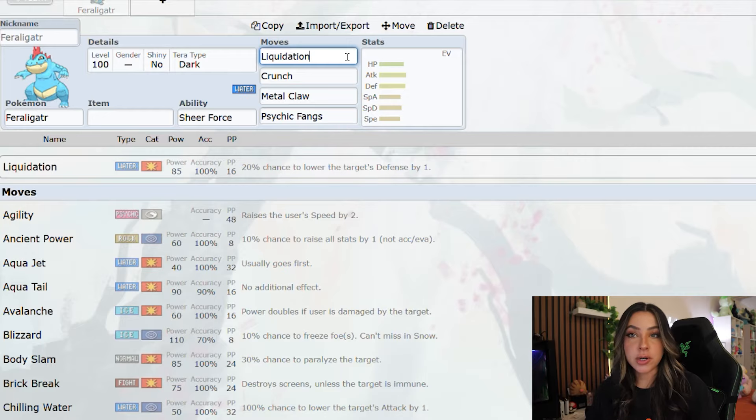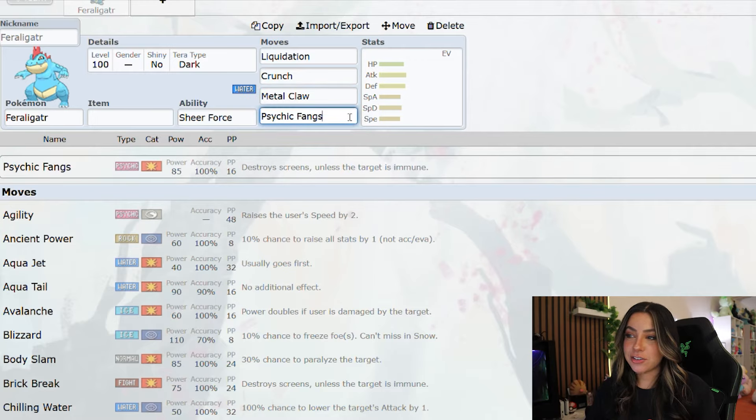Moveset wise, I can definitely see them putting Liquidation on there, as it is normally a pure water type and that's one of the best water-type attacks for physical attackers. It also has a 20% chance of lowering your defense by one stage, which means it would be boosted by Sheer Force. I can also see Crunch, which has a 20% chance to lower defense — boosted as well — Metal Claw, which has a 10% chance to raise the user's attack — also boosted — and Psychic Fangs, which destroys screens. Remember, even though attacks with secondary effects are boosted in power, you don't get the actual secondary effect on top of that boost.